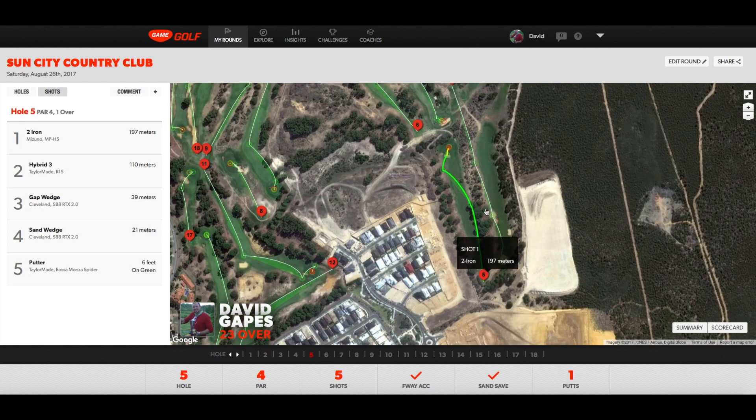Fifth hole, a straight par four. Because I hadn't been hitting driver too well and the hole is pretty tight, if I'm not feeling confident with driver I very rarely hit it here. Hit a pretty good two iron but it was a little spicy and ended up on the right hand side — I was a little bit blocked out and all I had was a shot under the trees. Caught that a little better than I thought and it ran out to the fairway. Duffed the chip into the bunker but then had a great up and down from the bunker. So it wasn't a bad bogey in the end — a fairway and a sand save.